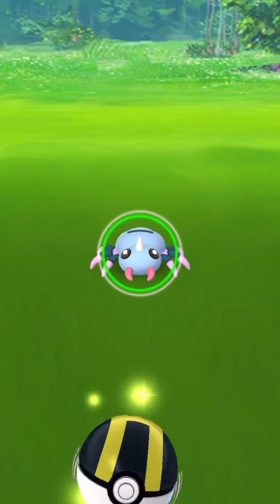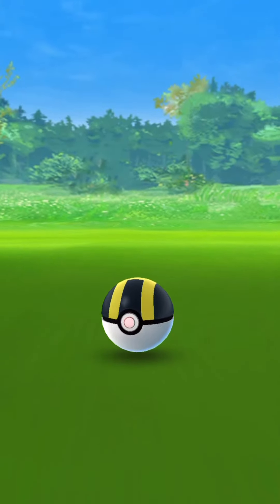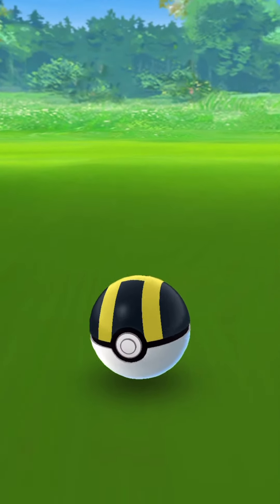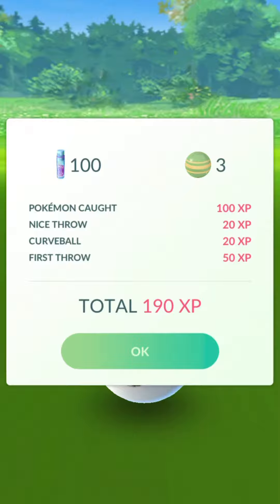I'm really liking the alternate color scheme on him. I hit him with a nice little curveball - we need three wobbles to capture this. Let's go trainers! We caught the shiny Spinarak. Let's test our luck and see if he's battle worthy.